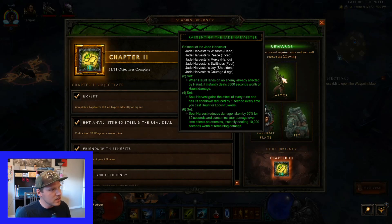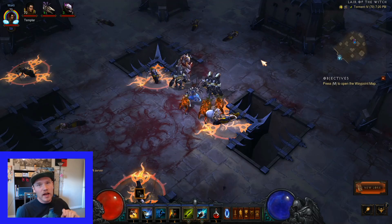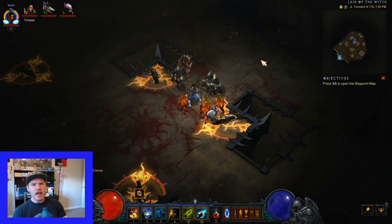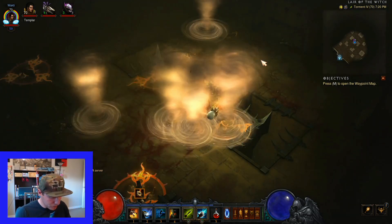After completing Chapter 2 you get two pieces of the seasonal set. Using those two pieces, when Haunt lands on an enemy already affected by Haunt, it instantly deals 3,500 seconds worth of Haunt damage. Whatever character you're playing this season, if it's the same one you'll have the same set; if it's a different character it'll have a different set and do something different.